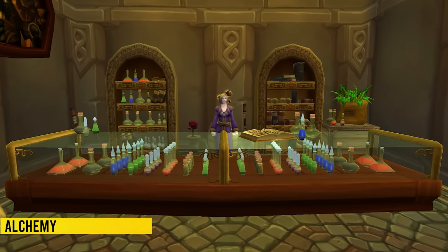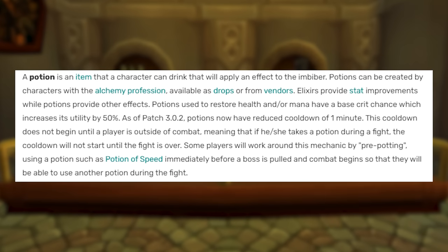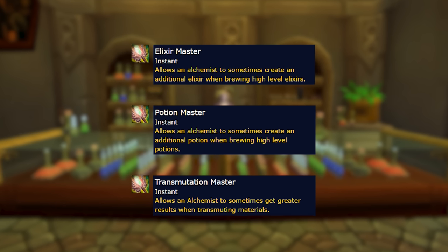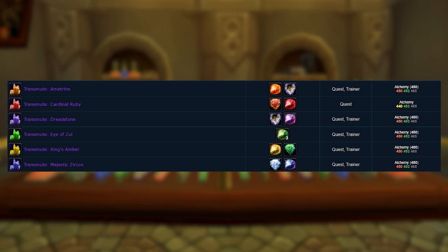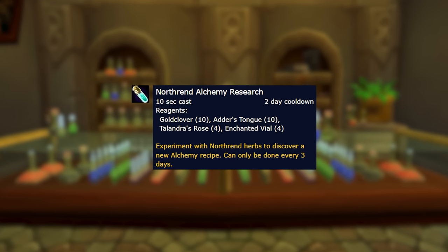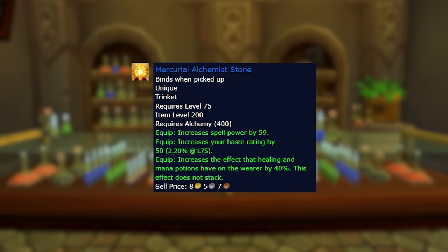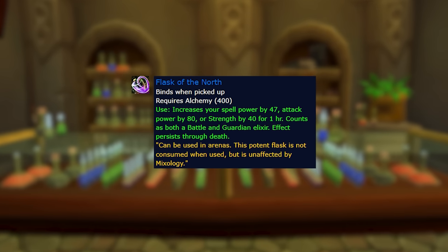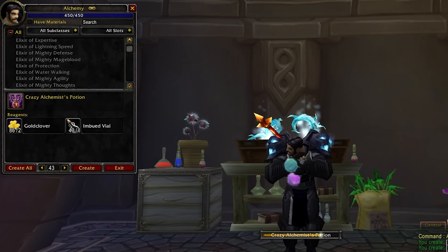For alchemy, the biggest change is that you can only use one potion per fight. Technically you can pre-pot as well, but you cannot continue to use potions while in combat. Specializations are still a thing in Wrath: the Elixir Master, Potion Master, and Transmutation Master, but they have a slightly less chance to proc extra items. You can also transmute normal blue gems into epic gems, available from patch 3.2, and this is one of the best ways to make gold in Wrath. Alchemy flasks are more powerful and last two hours instead of one, so overall alchemy is great at both saving and making you money.